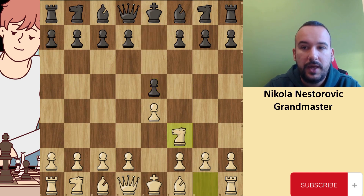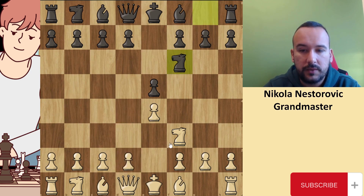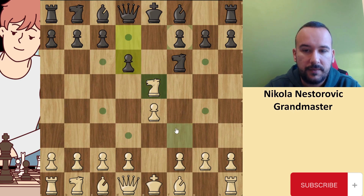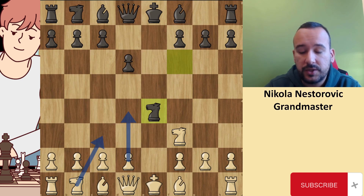White played a move Nf3, Nf6, and as we can see, this is a Petrov Defense. Now white has a couple of options. One option is to play D4, which was played in the game. Also white can grab the pawn, but after D6, knight goes back to f3, and after knight E4, white has options to push D4 or to offer the trade of knights with knight E3. Both variations are very popular at the top level.